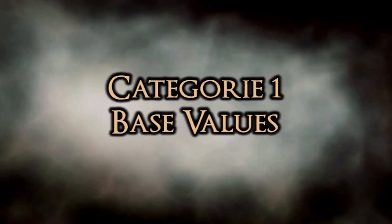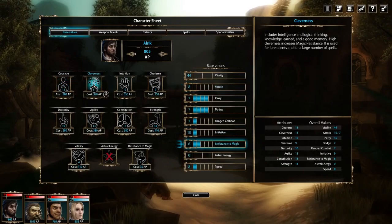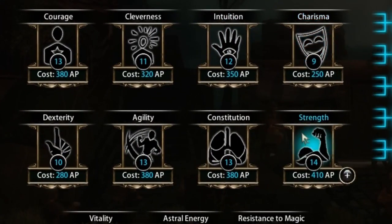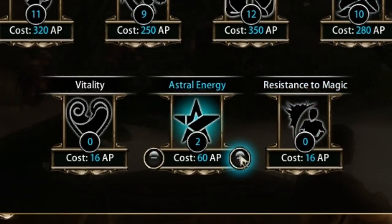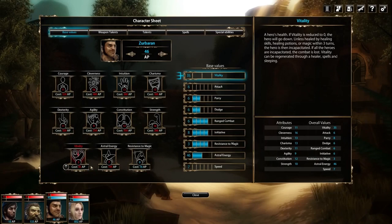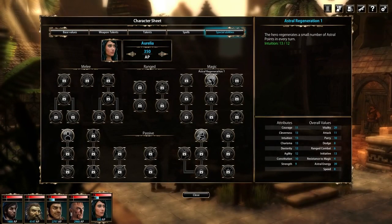Base values. Here you can spend adventure points to increase the attributes of your hero. Attributes like strength or dexterity influence one or more base values that will be very important in combat. In addition to this, you can also raise the base values astral energy, vitality, and resistance to magic directly. The attributes not only influence the base values but also the probability of successfully using a talent or casting a spell, and they can be a prerequisite for the learning of these. We'll explain how this works when talking about the talents and spells and in an upcoming video about the combat system.